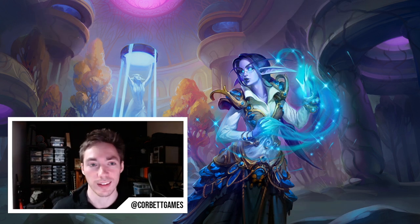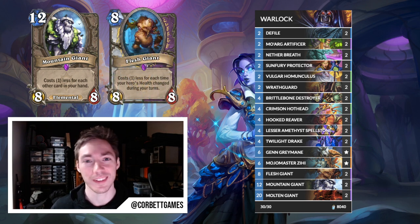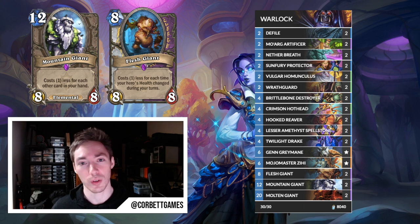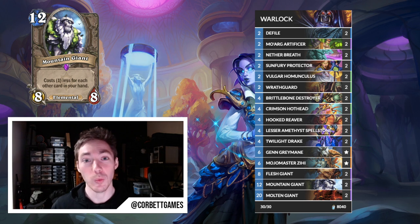Next let's talk about Even Warlock, a deck that's gotten a lot of hype because of some really great expansion support. Firstly, Flesh Giant works so well with Even Warlock — the one-mana hero power gives a one-mana discount on Flesh Giant itself. There are also a lot of self-damage and healing cards in the deck, including Nether Breath, Spellstone, and Vulgar Homunculus, giving you plenty of ways to get Flesh Giant cheap and provide a big mid-game threat. Even Warlock also picked up Brittle Bone Destroyer — a four-mana 3/3 that lets you tap and kill a minion, which seems really efficient.